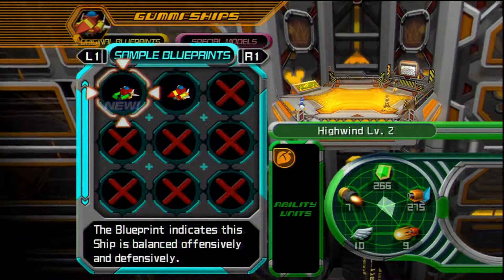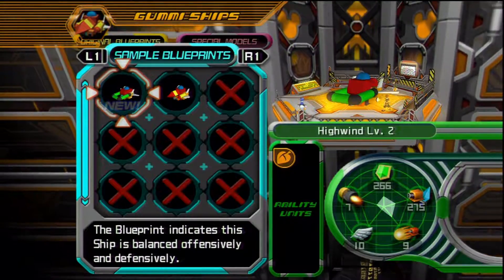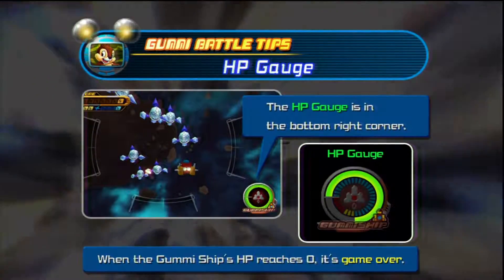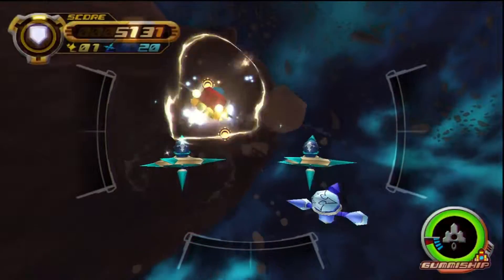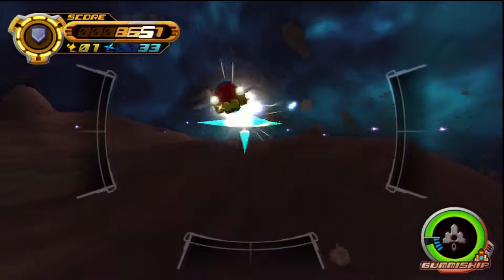Like I was saying, you unlock new blueprints for each gummy mission that you beat. As you can see, we now have Highwind Level 2, which apparently has got a big ol' life raft stuck to the front of it. I'm going to skip all the cutscenes because we've seen that one too many times. Let's go through another gummy mission — this time I don't have to explain anything. Let's try to go for level 30 metal as usual.